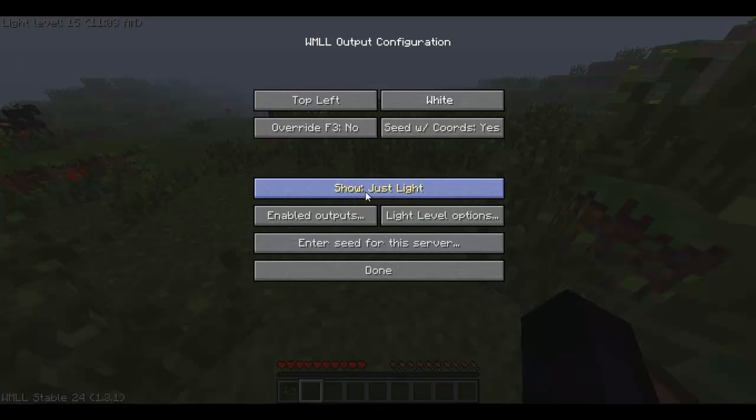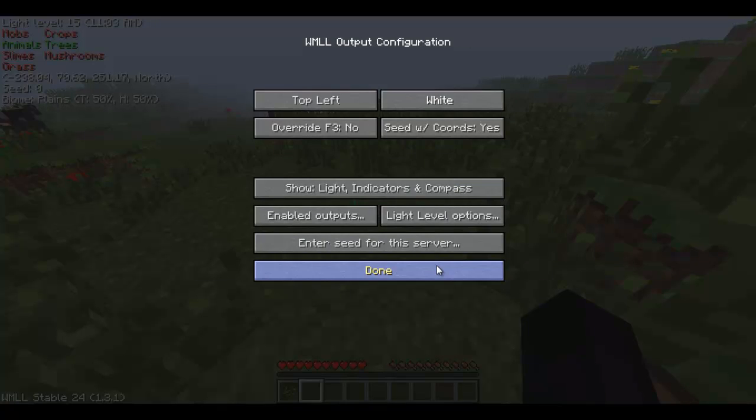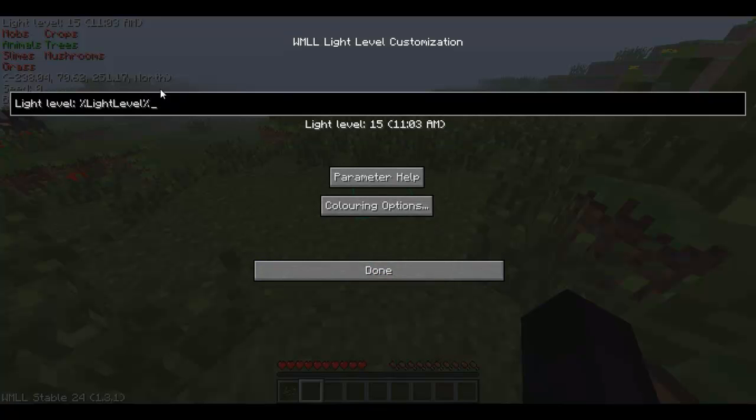This is where you can cycle through it without pressing F4, just like that. The enabled output lets you have whichever display you want on at any time — so you can have just FPS on. If you have FPS off it'll never show you your FPS, which is good if you don't want it. The light level options I'm not too sure about — I think it's for colouring and stuff.